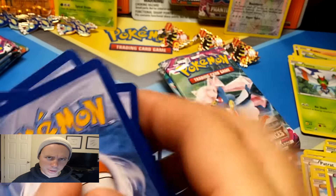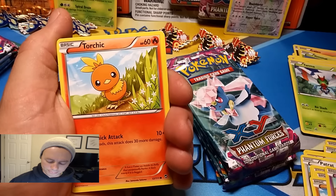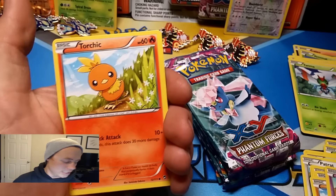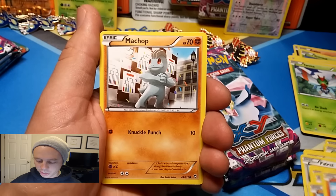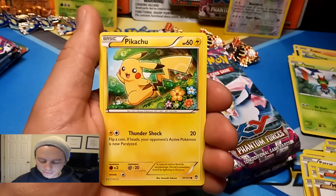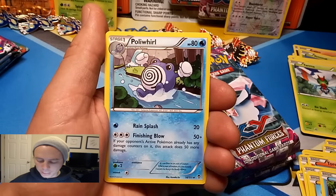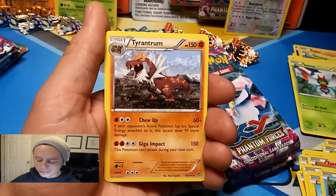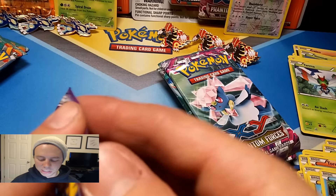Here's a code card — have fun, I hope you get something good, something better than what Groudonski's been dishing out. Third Groudon pack: Torchic, Machop, Gothita, Pikachu, Clauncher, Korrina, Poliwhirl, Sligoo, Machop reverse holo, and a Tyrantrum. That was stinky doo doo.